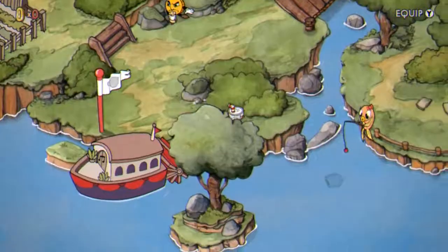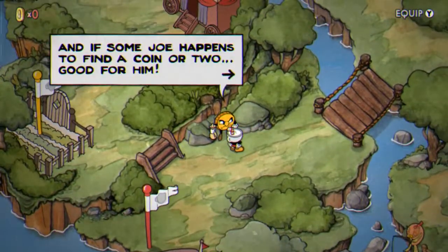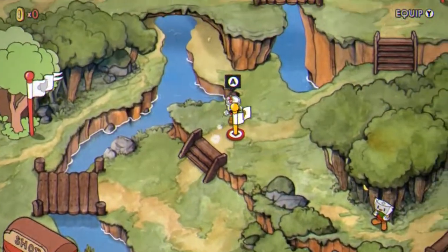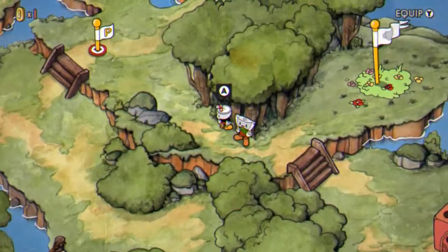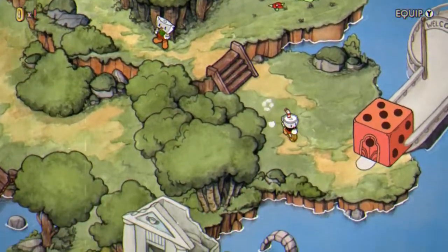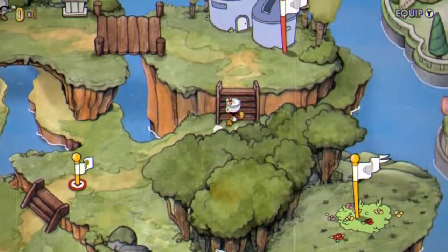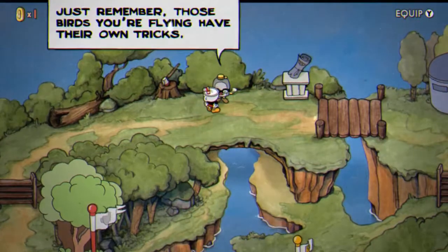You could also sort of count the trio of world maps as almost a free-roaming stage, if you squint a little. Each one serves as a hub for the run-and-gun levels, the mausoleums, and the boss stages, but they're also rife with small secrets — like NPCs you can talk to and do little side quests for, secret coins hidden in certain locations, and even shortcuts cleverly squirreled away that allow you to access later stages before they'd normally unlock. There are alternate means of progression available, which I found really neat and clever.